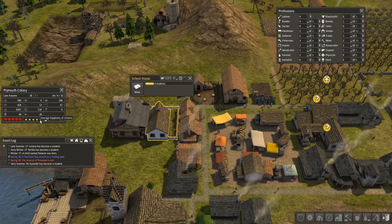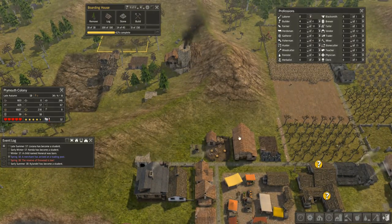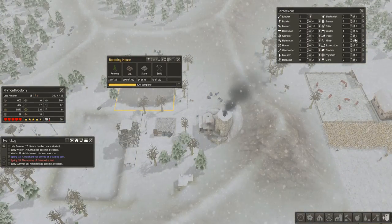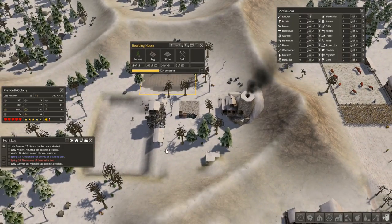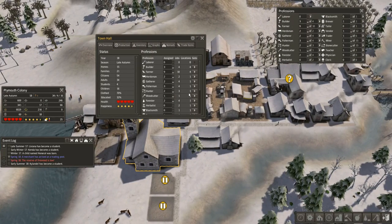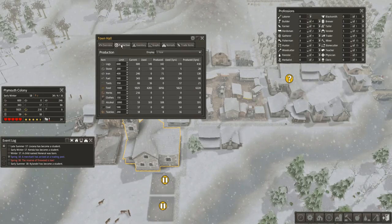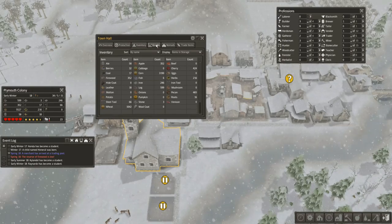I think we're going to need to build a chapel at some point because there are some issues with happiness — we're at four and a half stars out of five. I'm desperately waiting for them to complete the boarding house, and the holdup is still stone. Let's get a couple more workers going as stone cutters. We now have 21 families and 15 homes, so we need more homes. We also need more education, but that won't happen until people stick with school long enough.